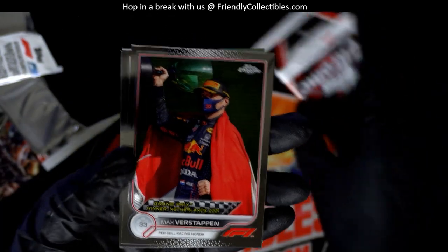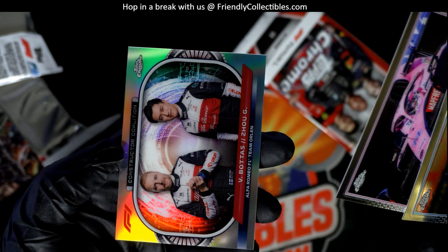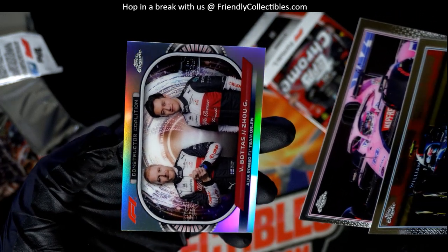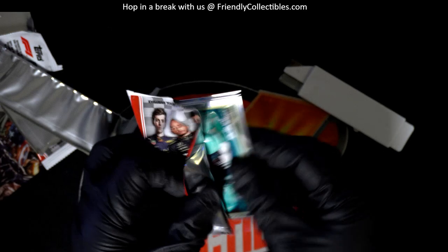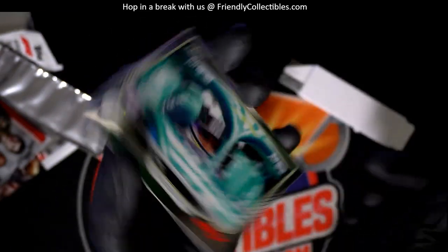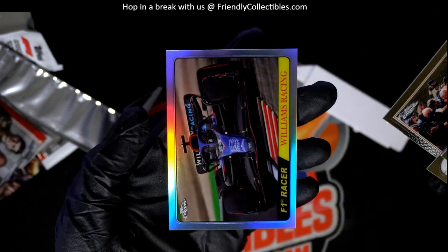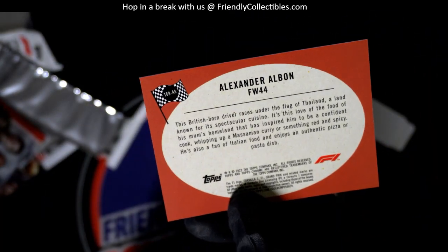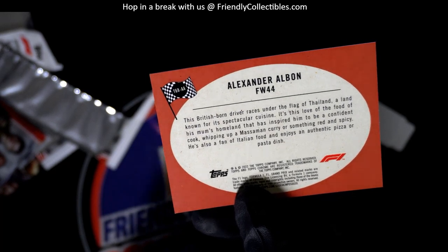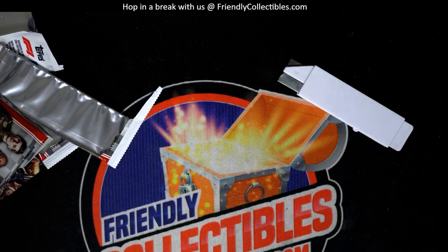That's a good Verstappen right there — nice Chrome. Nice Refractor. Constructor Coalition. You can hit so big in Topps Chrome Formula One Racing. There are some monster hits in this. Lando Norris. F1 Williams Racing. Congratulations, Troy C.